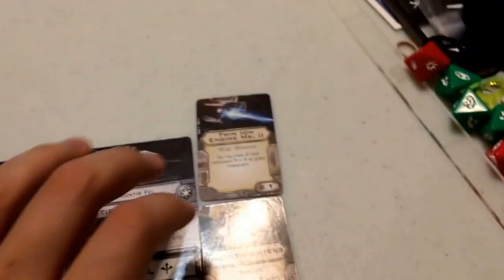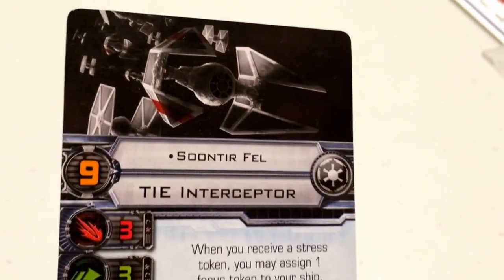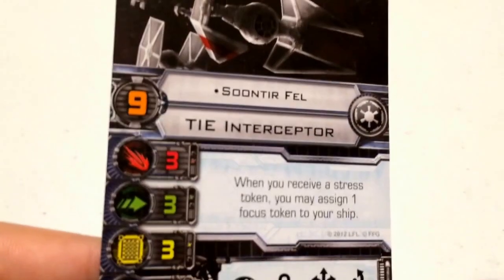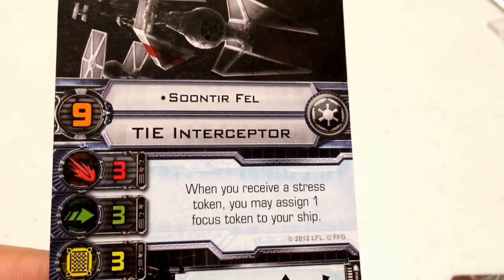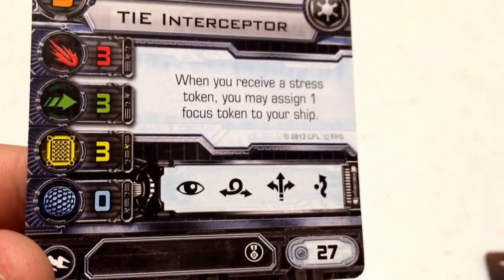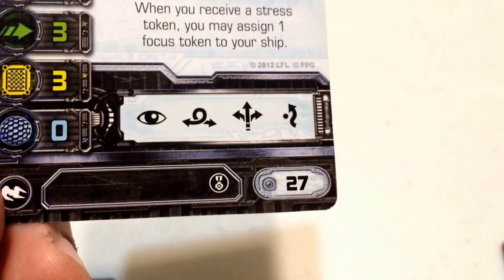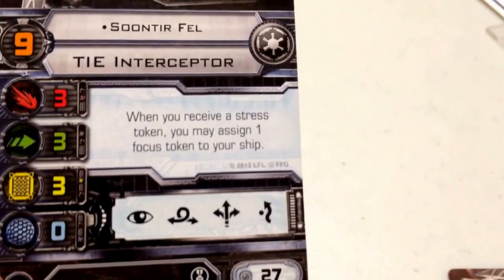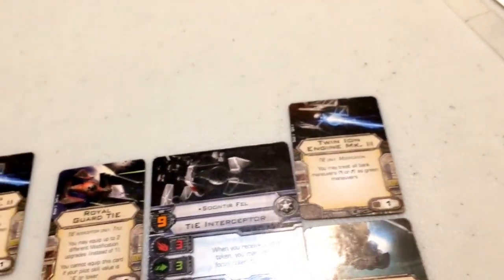Moving to the third pilot — another classic Imperial favorite — we have Baron Suntir Fel, basically the second-best pilot in the Imperial fleet next to Darth Vader. His pilot skill value is also nine. He flies the Sienar Fleet Systems TIE Interceptor for the Galactic Empire. Stat line: attack 3, agility 3, hull 3, shield 0. His action bar has focus, barrel roll, boost, and evade. He costs 27 points, with an EPT, a title, and a modification slot. His ability states: when you receive a stress token, you may assign one focus token to your ship — regardless of how you got the stress — so you'll always have a modifier for attack and defense.